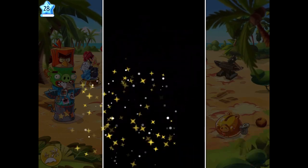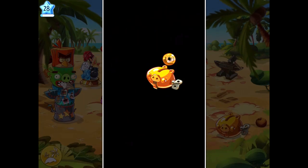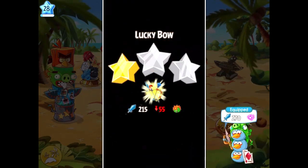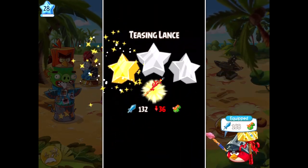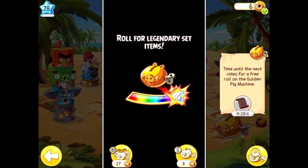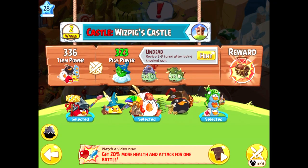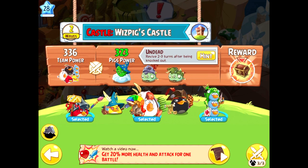After rolling the machine about 40 times or so, I got a Titan Grip for Red, a Candy Bomb for Bomb, and a Timeless Joy for Matilda. Not the greatest loot, but it was enough to make our birds much, much more powerful, and even the normal items upgraded the whole flock by a ton. Checking my power level, we finally reached a level higher than Wizpig's, and with that, we could finally enter Wizpig's Castle — the last fight of the game.